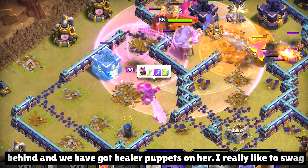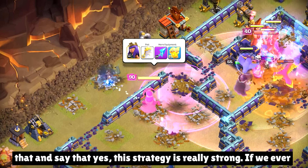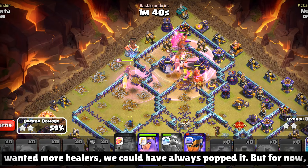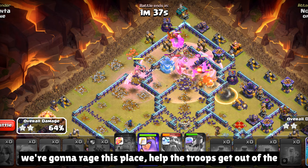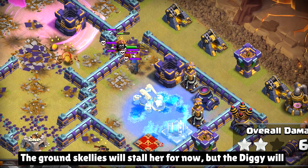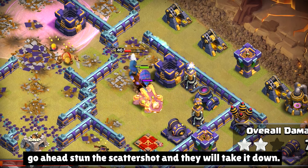Our queen is lagging behind and we have got healer puppets on her. This strategy is really strong — if we ever wanted more healers, we could have always popped it. But for now, we're going to reach this place and help the troops get out of the town hall poison quickly. We'll need to freeze that scattershot. The ground skellies will stall her for now, but the diggy will go ahead, stun the scattershot, and they will take it down.